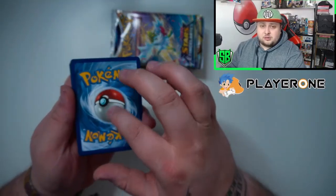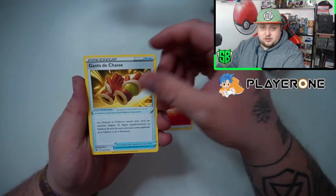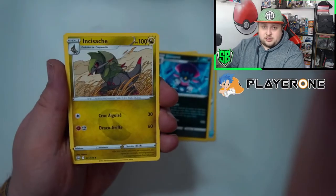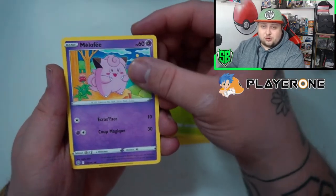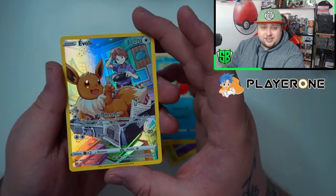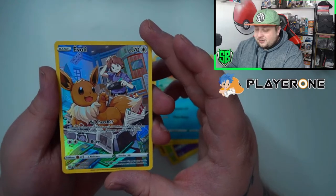Four cards in the back — double tap for good luck and let's go! Got some Giant Gloves — these are in French — got Revival Herb. Look at the quality. Okay, let's see if we can get something... and there we go! We got an Eevee character rare from the first pack — that's a beautiful looking card, I love it. Very nice first pack!